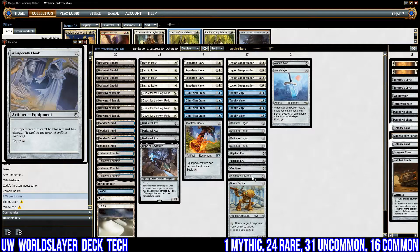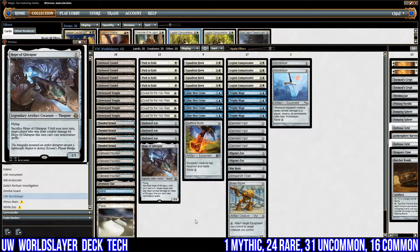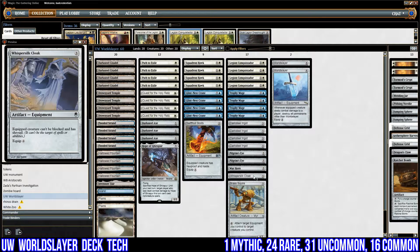We've got Whispersilk Cloak: the equipped creature can't be blocked and has shroud. We need a way to get around situations like an opponent playing Lingering Souls — we need our creature to go unblocked. The only thing is it does have shroud, so we have to attach World Slayer first and then attach Whispersilk Cloak, because if we do it the other way around, the shroud means the creature can't be targeted by spells or abilities even from us. It's not ideal but it is a way around some archetypes in Modern.